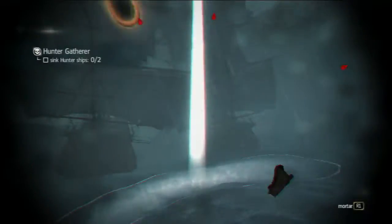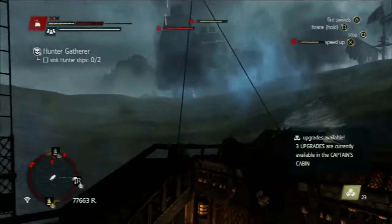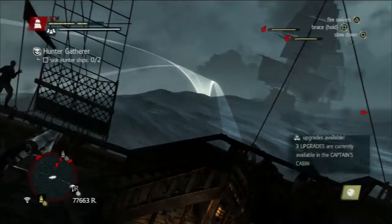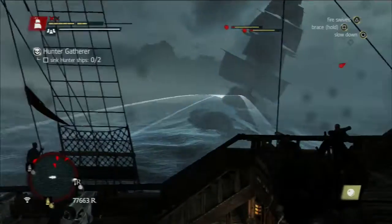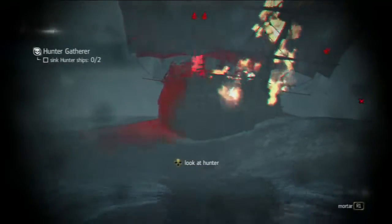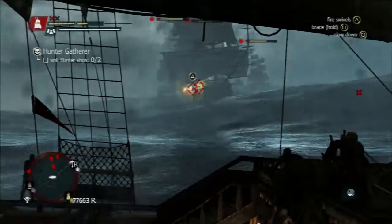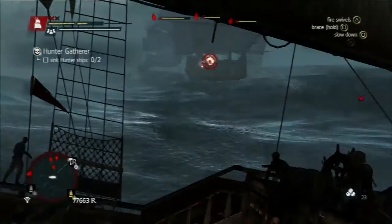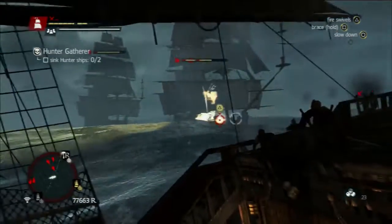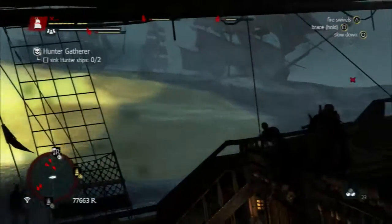You took a single volley from the Man of War and it almost took off one full white health bar — and that's even with level four or five armor. You do not need to make this mission overly complicated; you can just pick up some easy ships and finish it that way. I'm doing it pretty much the hardest way possible.